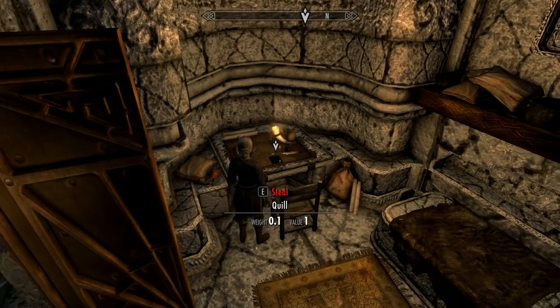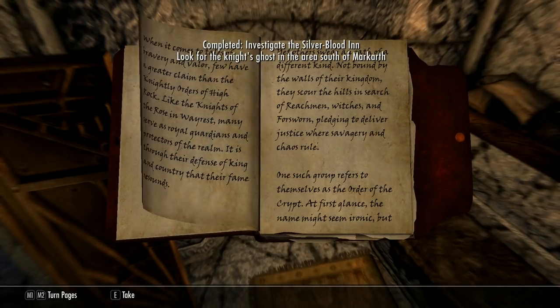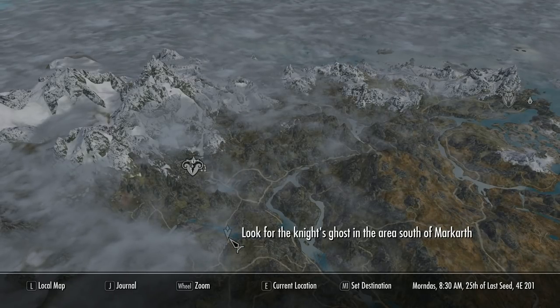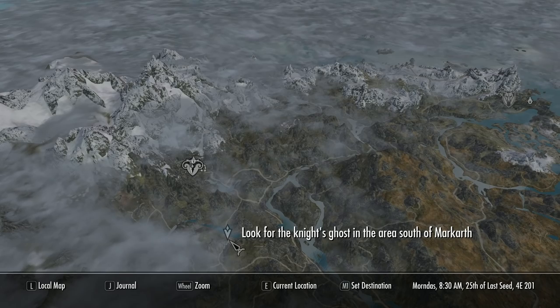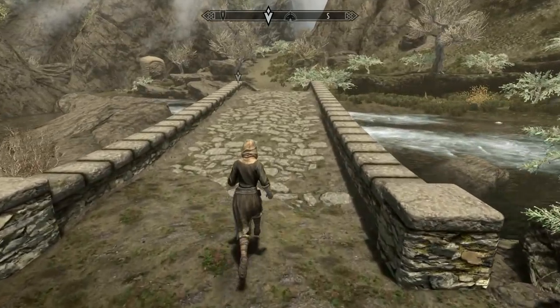Head around the back and you'll find a book on the table. I'll let you read this yourself — it starts the next part of the quest, which is going to send you into a remote part of the Reach. You have to get across to this bridge to find a flower and meet the ghost. Be careful at the bridge because you will meet some Forsworn here.